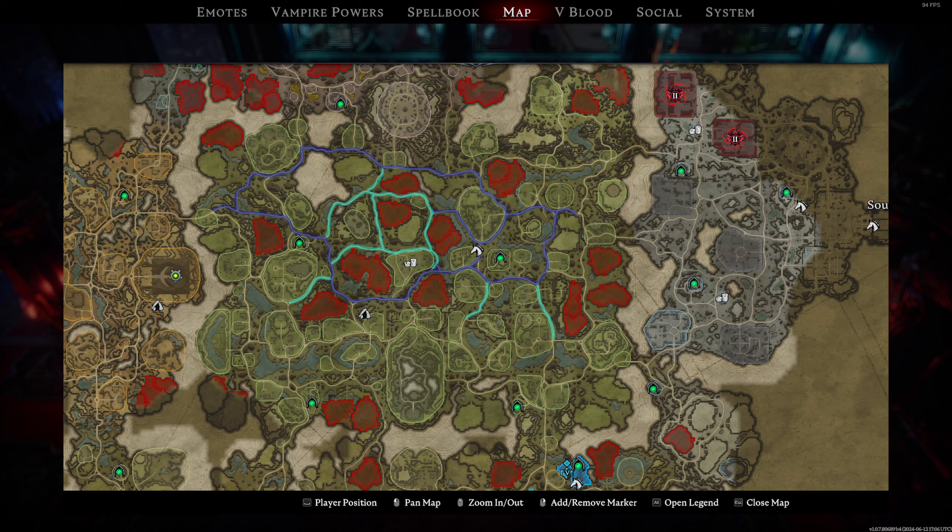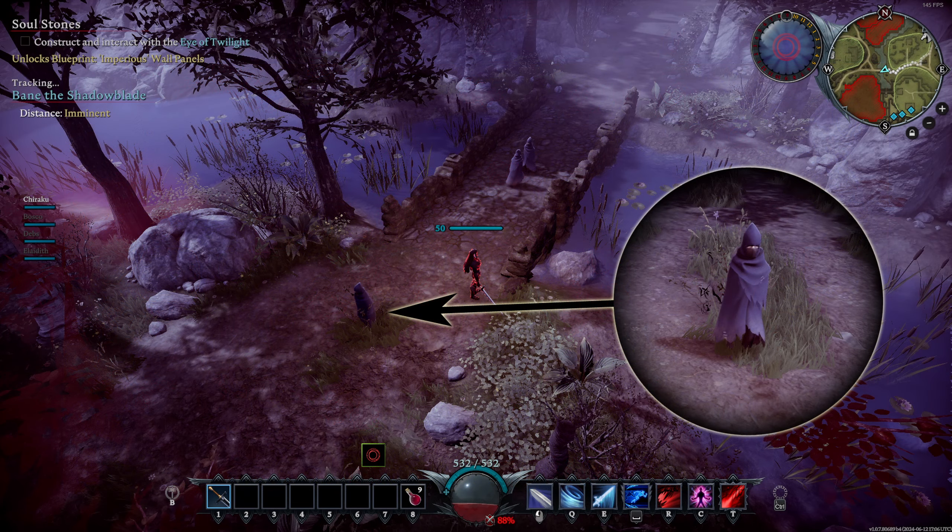It is really hard to map this boss, as he seems to have a different route from time to time. The dark blue lines I confirmed myself, and the light blue lines are confirmed by others. The boss disguises himself as a human, and across the Dunley farmlands you will see a lot of these disguised figures walk around.